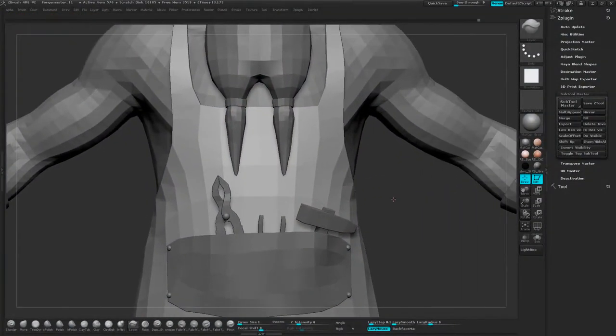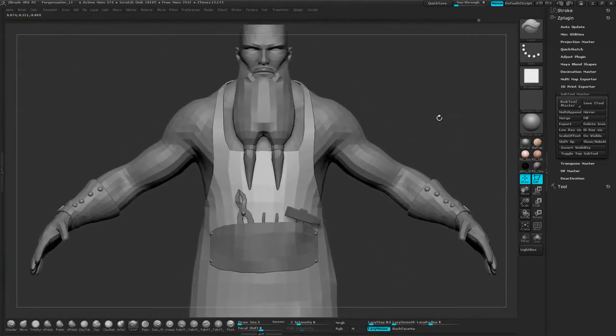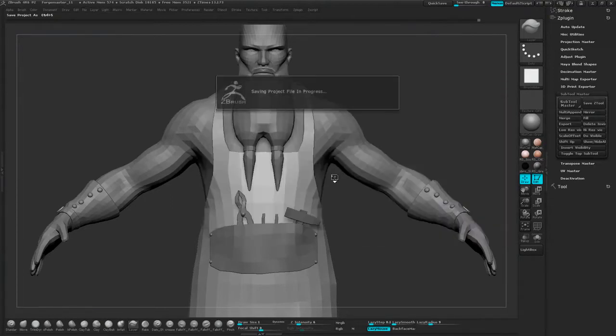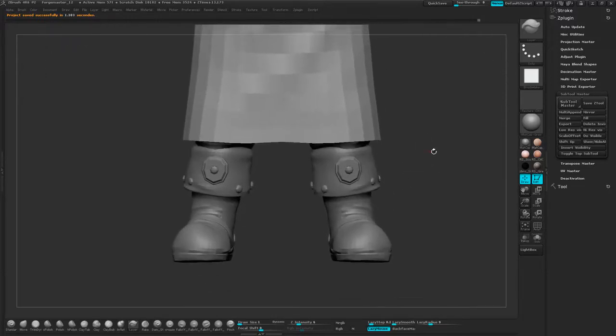Welcome to chapter 13. All I've done here is gone to Subtool Master and done low-res visible, just so it's a lot quicker to save. We're starting to get a bit of a stockpile of project files here, so I'm probably going to clean them up a little bit later, and it's not going to have any benefit for us.